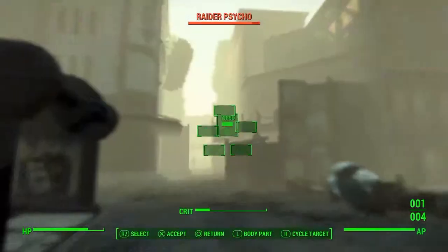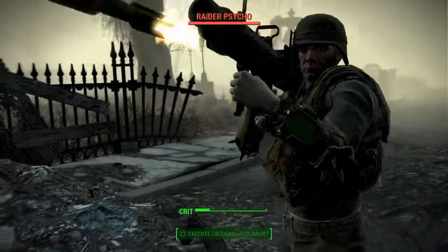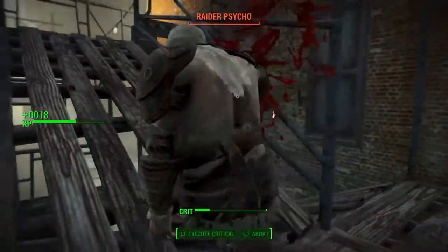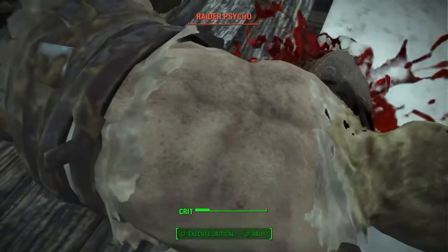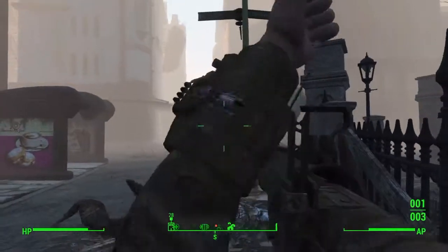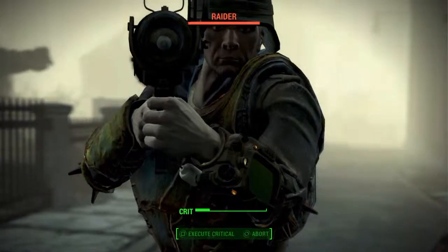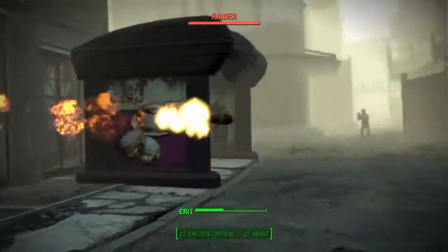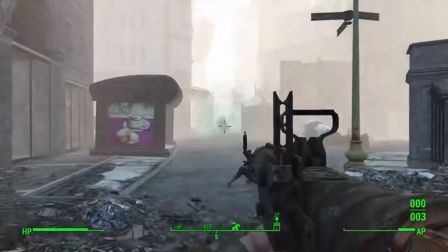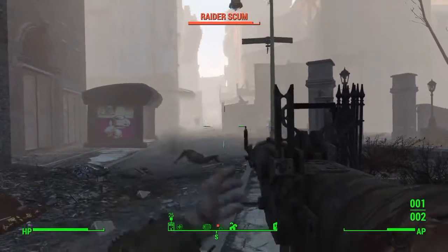If you want to run around as a brawler, you need to make sure you always have some health with you, because you will get hit badly — especially at the beginning you do not have a lot of armor and not a lot of health points, and you could die pretty quick. But as you will see in a few seconds here, the Power Fist is pretty, pretty powerful — as the name says.